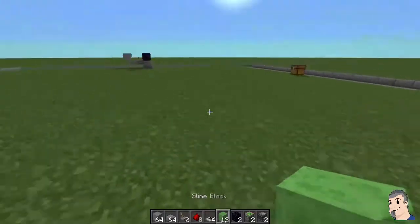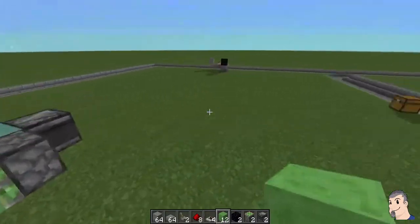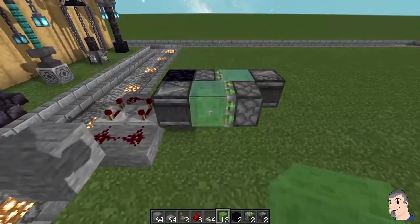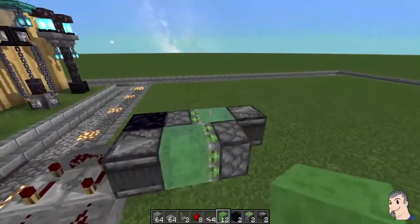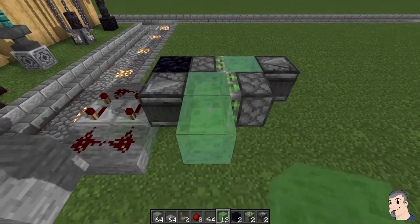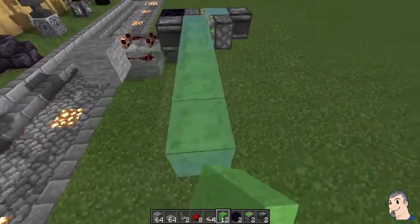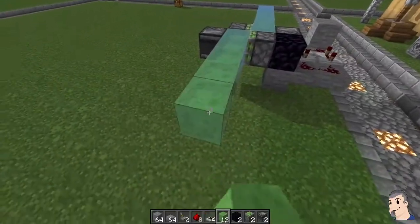For the sweeping arms, I think the limit is around 13 blocks total, so 12 more after the first. We're going to do five on ours: one, two, three, four, five. We'll do that on each side as well: one, two, three, four, five.